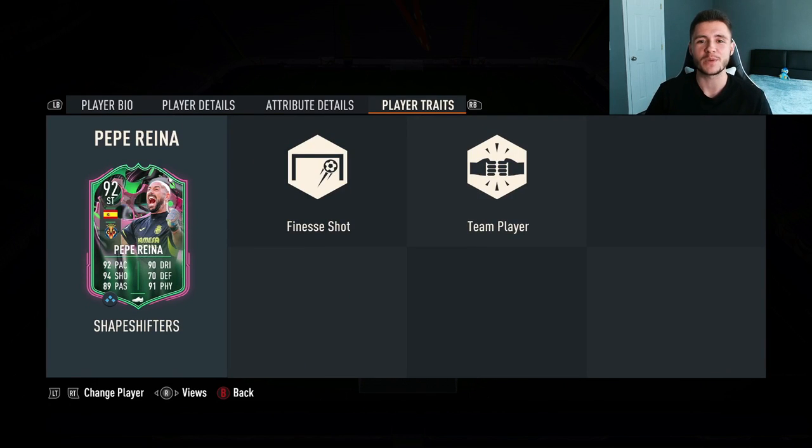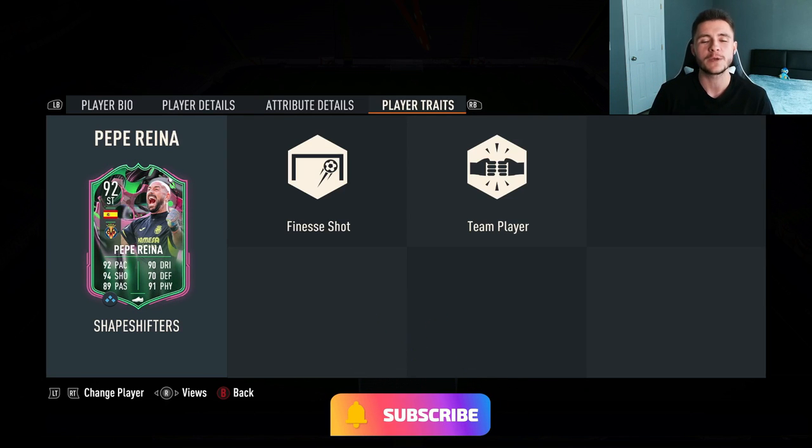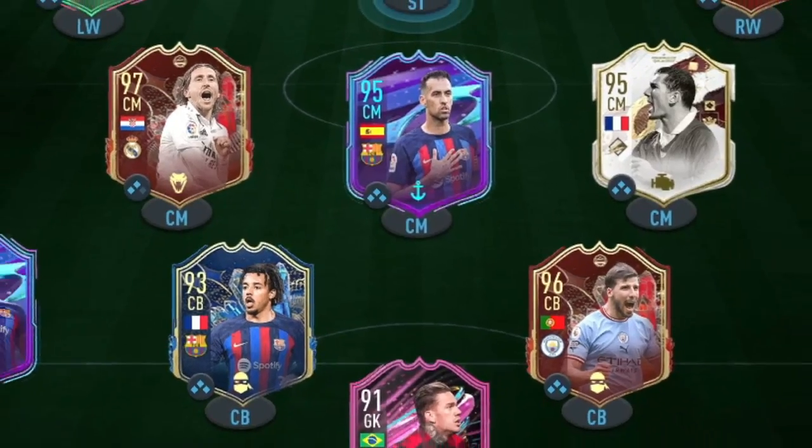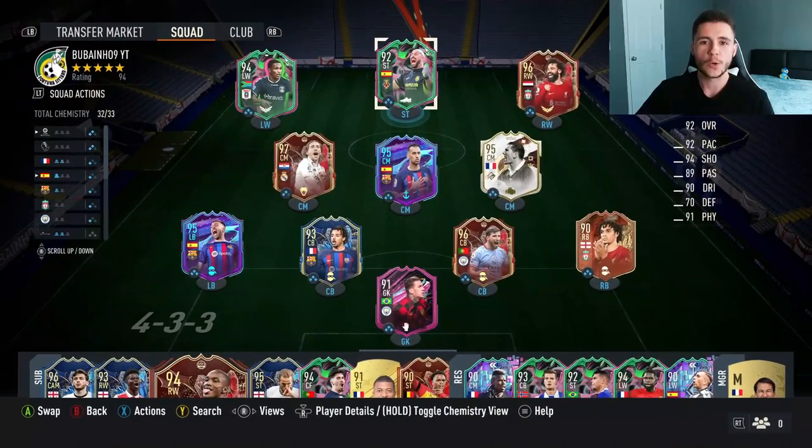If you guys enjoy these FIFA 23 player reviews, go ahead and leave a like on today's video and consider subscribing if you're new — it would be greatly appreciated. This is the team we're going to be using in three games of FUT Champions to test out the new Reina card. We're playing him at the striker position in a 4-3-2-1 formation, so without further ado let's jump into it and see how good this card really is.